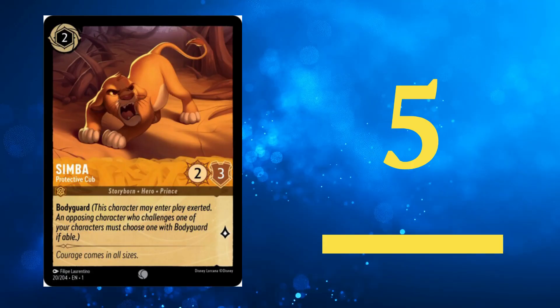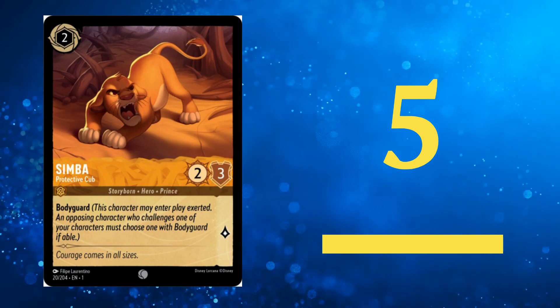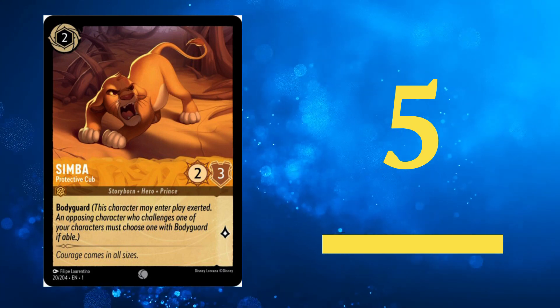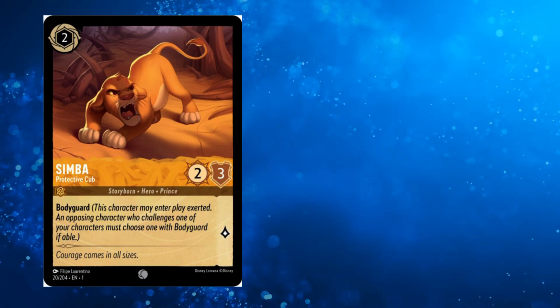Sliding into the 5th spot is Simba. Offering premium stats with a 2-3 body for just 2 ink, Simba can serve as a reliable bodyguard to protect weak questers and can also be inked for ramping up. This small cub can definitely bite, so don't be afraid to add it in your amber decks.